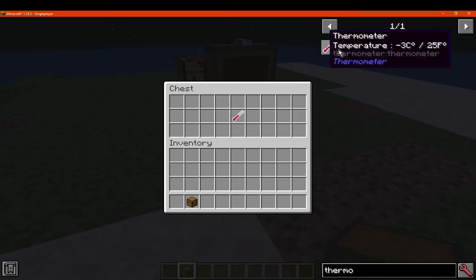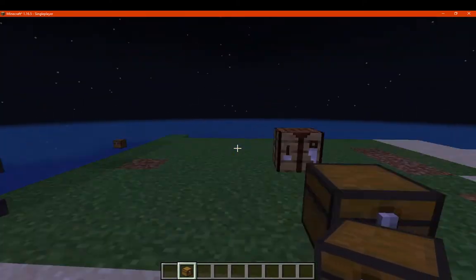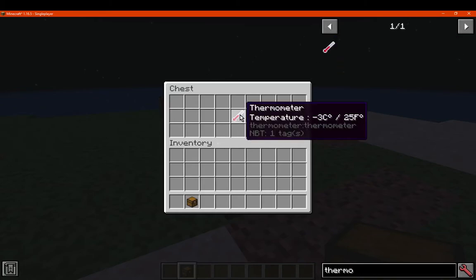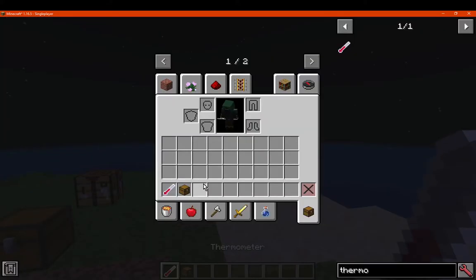By default it just says negative 3, so I assume this is maybe for cold biomes or something like that. And it maxes out at the equivalent of 25 Fahrenheit. So that's the equivalent there of both degrees, or both temperature values.